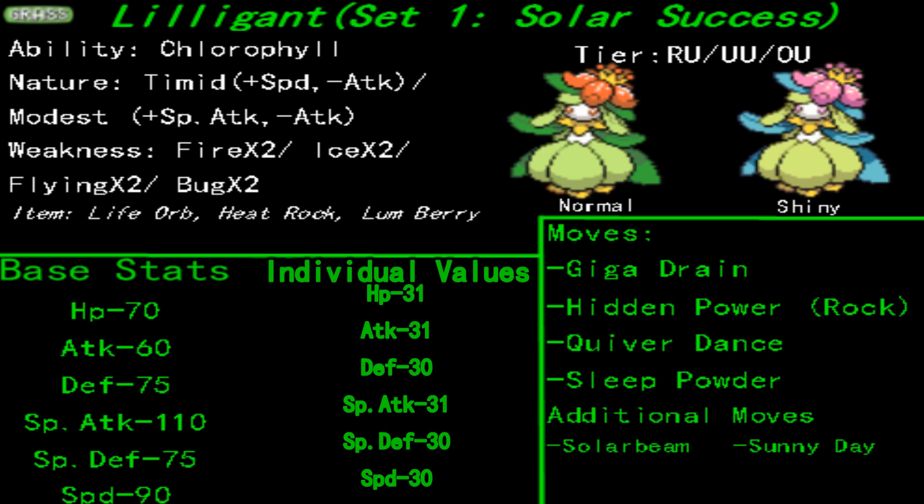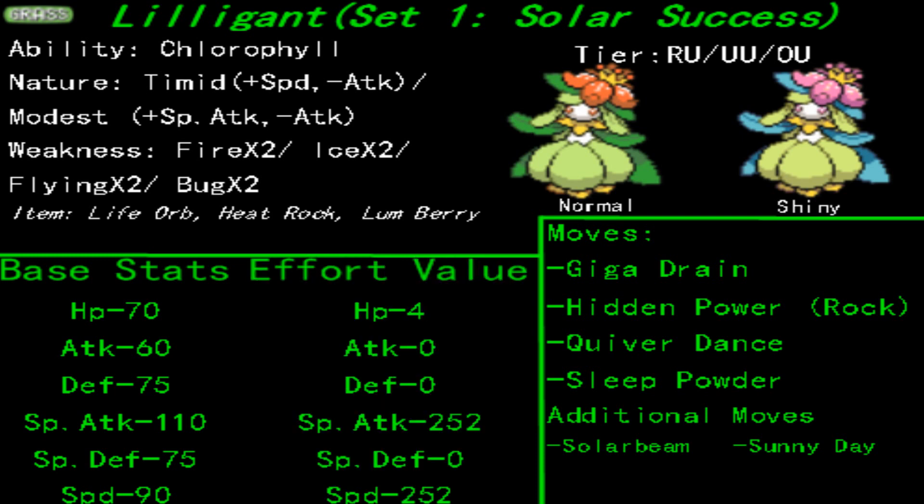If you wanted to have something to take on the steel types, I personally would just switch out, because it doesn't pay to use this sweeper in that sort of way. If somebody tries to wall you with a steel type, unfortunately they're going to be semi-successful. So perhaps a good counterpart to go with this poke is a fire type, something like Ninetales maybe — something that can unleash Sunny Day and fiery hell on your foes in one fell swoop.